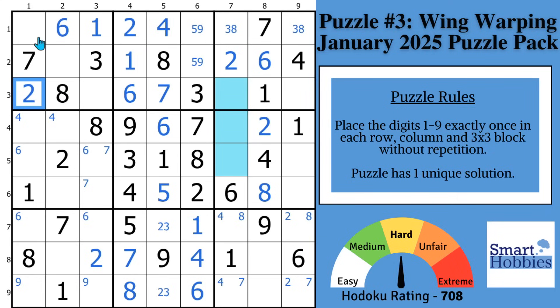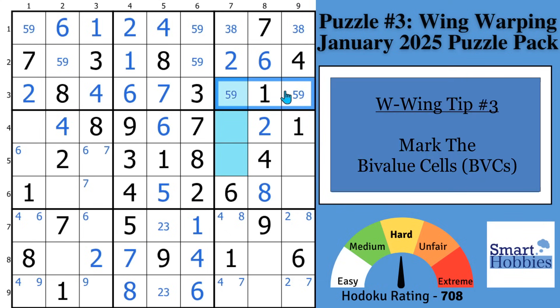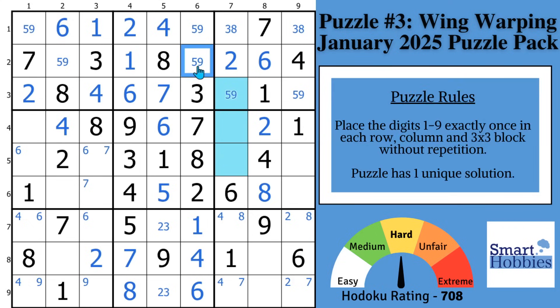How about the fours? Where can a four be in block one? With these two fours, the only place for four is right there — giving us a nice five-nine naked pair. This four and that four cutting across give you a pointing pair of fours in block seven, so you can displace that four and put a four right there. There are only two possibilities left in row three and block three, so mark that as a five-nine naked pair. This brings us to tip number three: you want to mark as many bivalued cells as you can, because W-Wings require two bivalued cells — cells that have only two possible candidates. When you know the puzzle's hard and you'll need a W-Wing, start marking those cells.